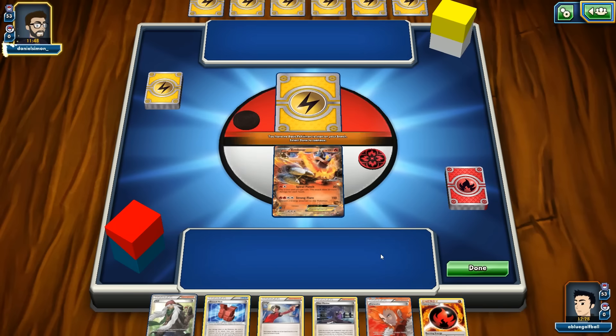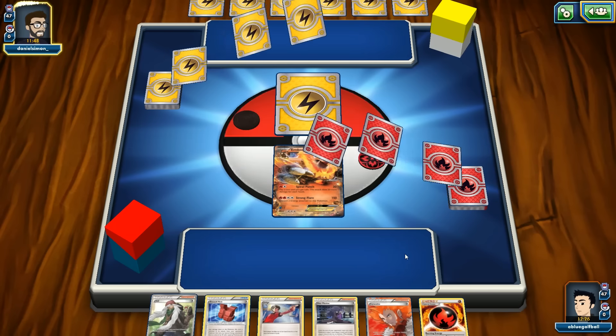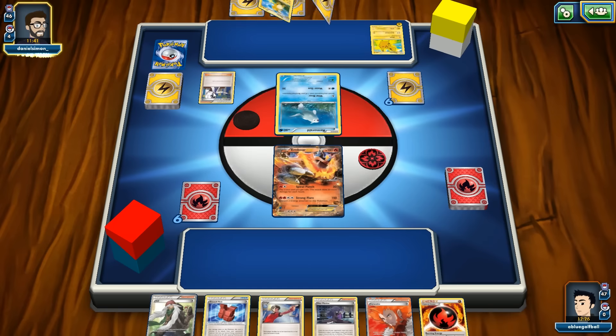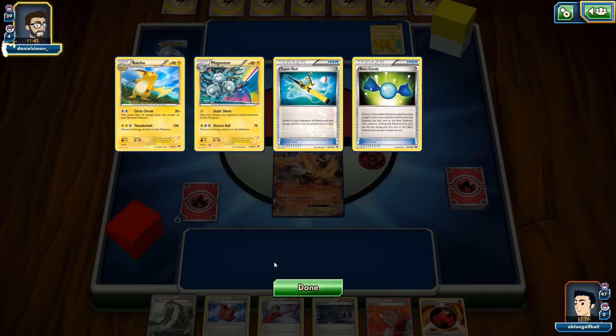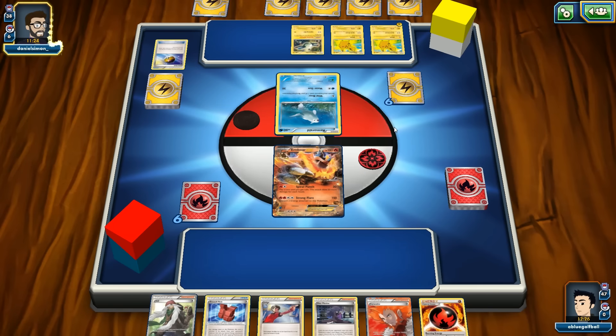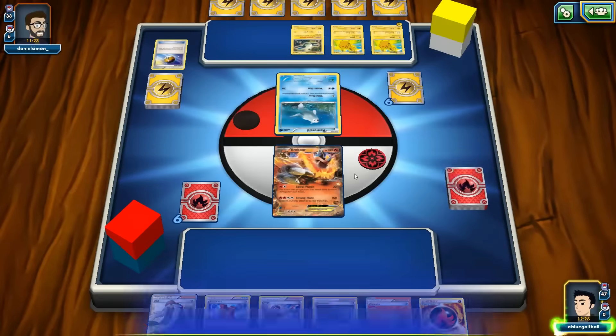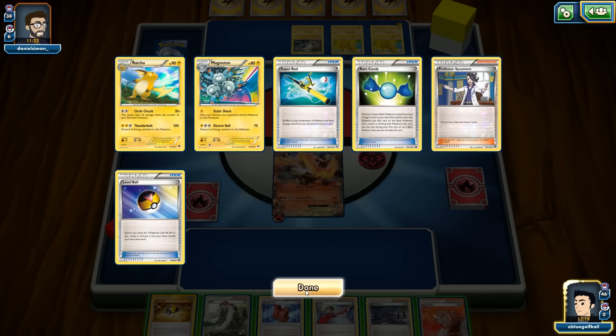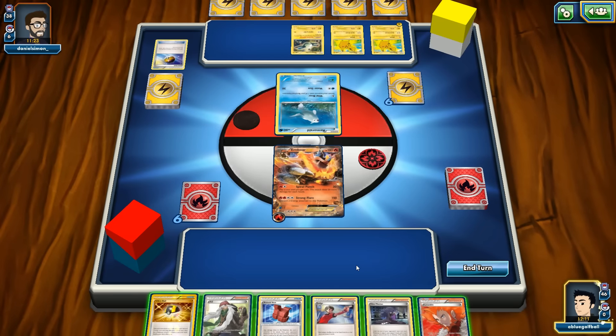We start with Emboar — not ideal. Opponent starts off with Remoraid. We see a Sycamore discarding Raichu, Magneton, and Rare Candy — we're playing against a Raichu Break deck. A Level Ball grabs probably a Magnemite. He may not be playing DCEs, but Magnezone complicates things.